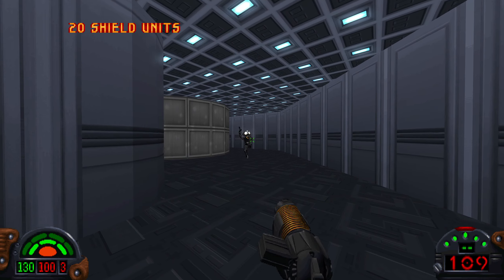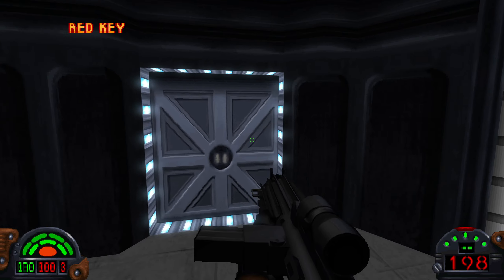You need to come through this room. This officer has the red key, which you will need to open a door a little bit later in the level. You can enter or exit from either side — it doesn't matter.